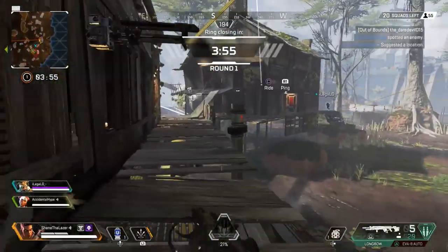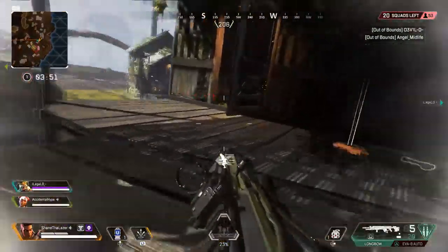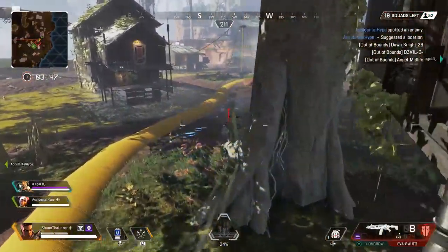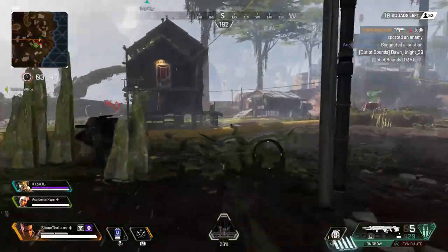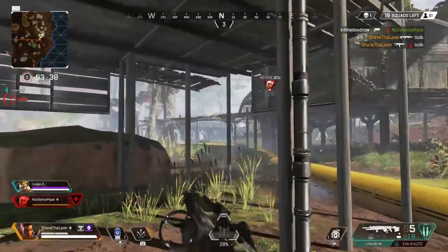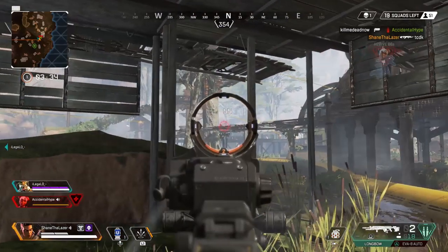Bangalore is definitely one of my favorite legends in Apex Legends. Her passive ability is definitely one of the most overpowered ones, especially considering how it's a direct counter to one of my least favorite things about the game. Typically when you get shot, you run slower and it's harder to move around, but with Bangalore's passive ability, you actually run faster when you're getting shot at.